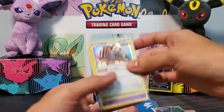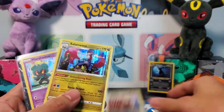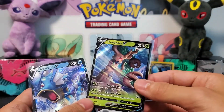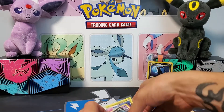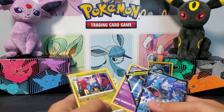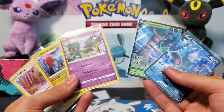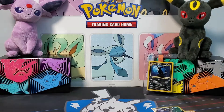Those are the promo cards. For the pack pulls: Slaking, Salamence — I do really like that one — Marshadow, Trevenant V, and the Gyarados V. Five out of eight packs we got a hit — that's pretty good odds right there. Just like I said, nothing too crazy.